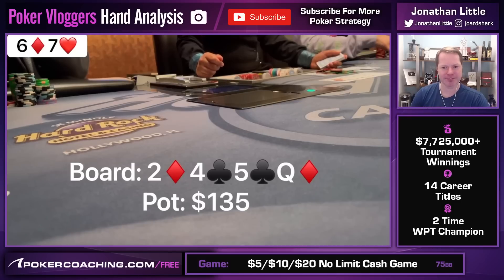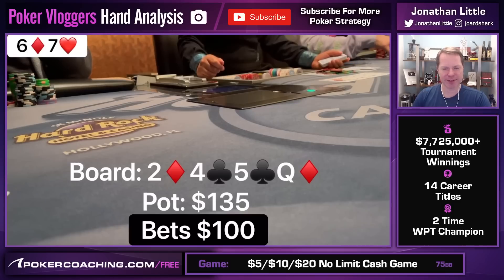Queen of diamonds on the turn. We do miss our straight draw. I check over to him and now he bets out $100. I may bet the turn, but I think in general checking is very good. This is a turn that your opponent should bet pretty frequently on, because a lot of their check-backs on the flop are going to be ace-queen, king-queen, queen-jack type hands, but also a lot of ace-highs that decide to bet the turn to try to get you off of a five, a four, or a two, and also total junk that decided to check back the flop and now take a bluff at it.